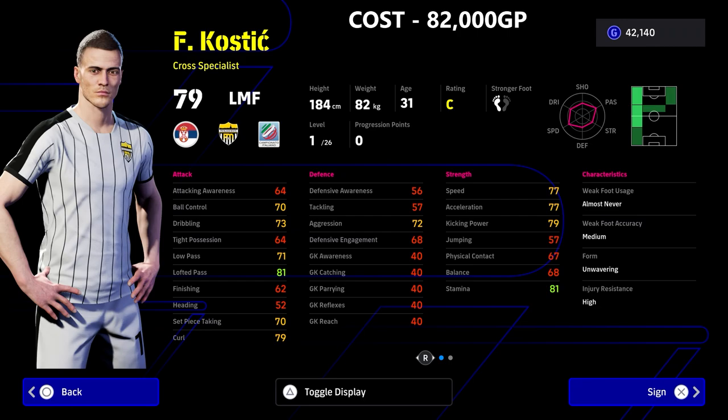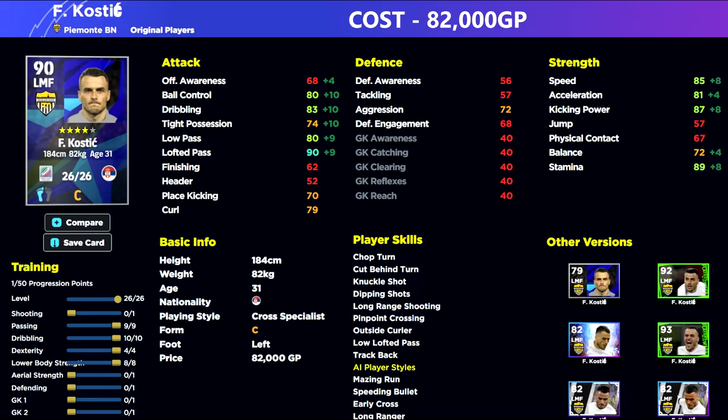Next up we've got Kustic — this guy is 82,000 GP and goes about 26 levels. The biggest decision you need to make when using an out-wide player is whether you want speed and dribbling, or passing and stamina. Kustic is down as a cross specialist with brilliant lofted pass and brilliant player skills for passing, so we're not going too heavy on his other stats. This guy is our Beckham-esque out-wide option — able to swing the ball into a target man or switch play from wing to wing, while on the other wing you can have your prolific dribbler.